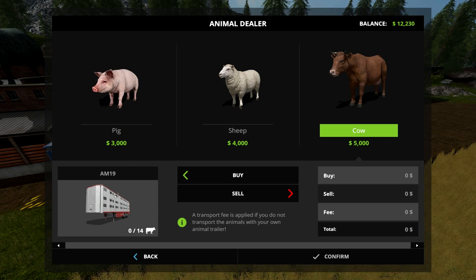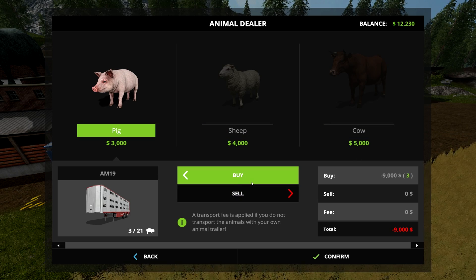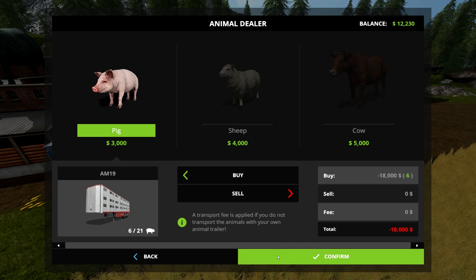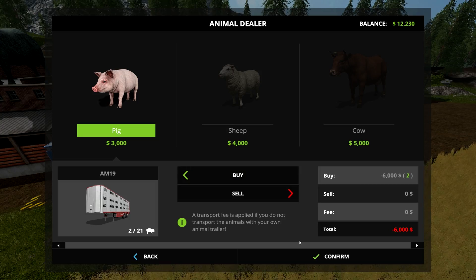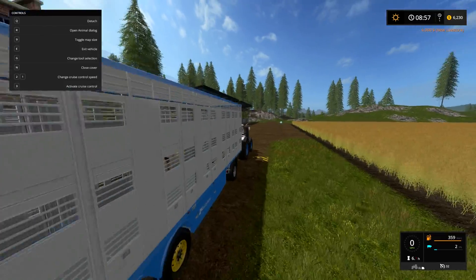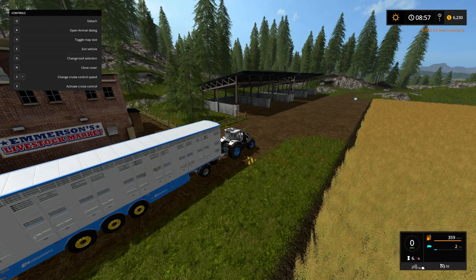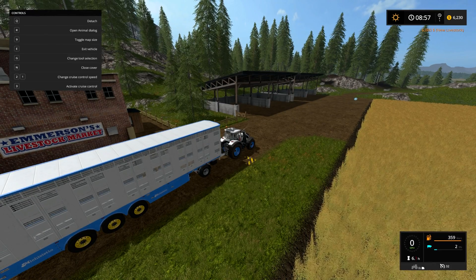The large trailer holds twenty-one pigs, twenty-four sheep, or fourteen cows. Once you load it up with whatever you want — I'm going to buy two pigs — you will see them in your trailer, just waiting to be hauled.